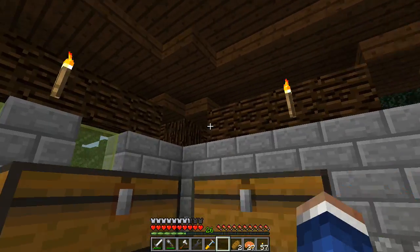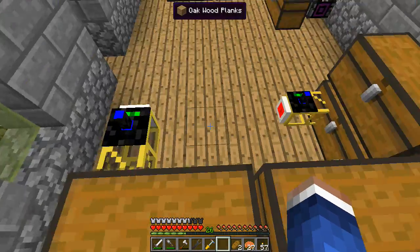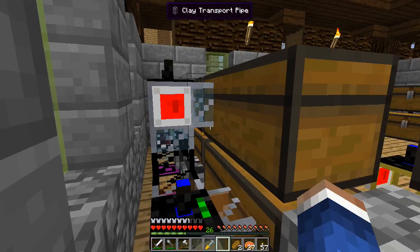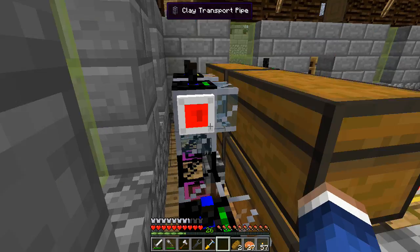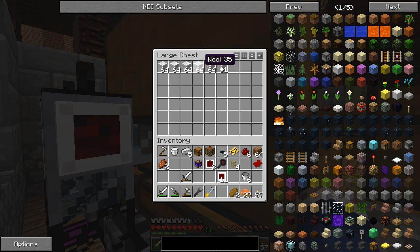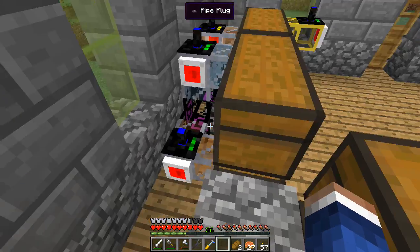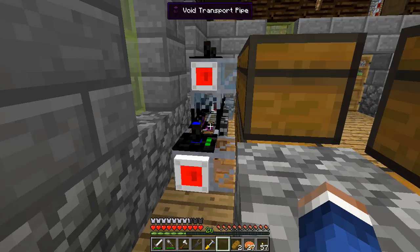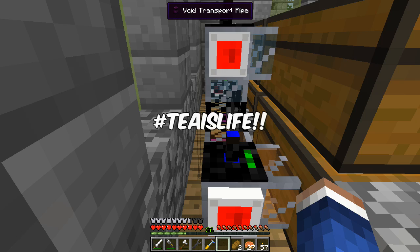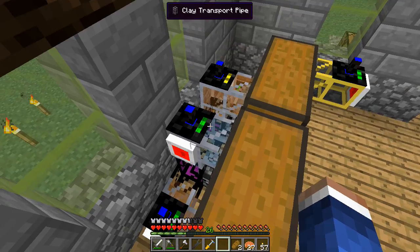This is our new storage room and it is freaking awesome. We've got little robot access holes all around so they can get to it, and what we have here is a compact design for a delivery system with overflow built in. We've got different colored clay pipes connecting to a void pipe - this one is configured to always request wool, the clay pipe fills the whole chest up, and when we get more wool than we can store it automatically pushes down into the void pipe. It's an overflow system for a whole chest - pretty sweet.